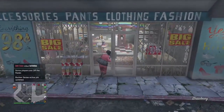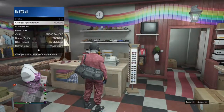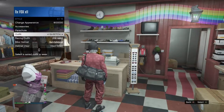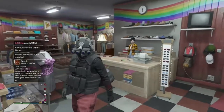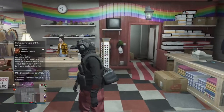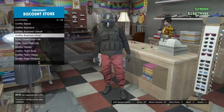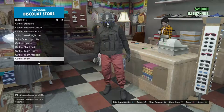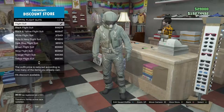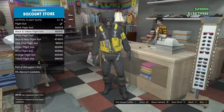Next, what you want to do is you want to go right up to the front desk here. We're gonna use this outfit as an example - we're gonna put the tube on this outfit right here. We're gonna walk up to the front desk, browse outfits, and you're gonna go down to flight suits.